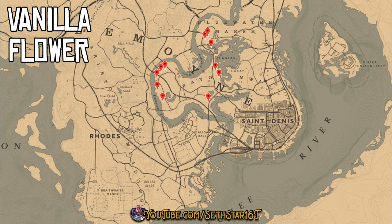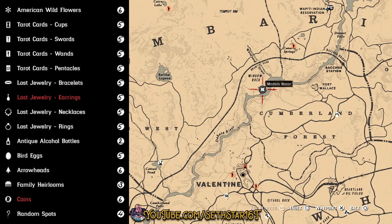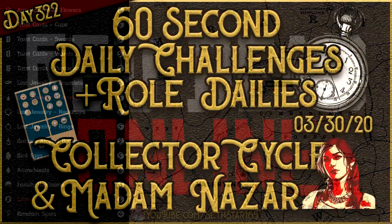Number 7: vanilla flowers picked. There are a couple nice north-to-south runs just a little further west. Here's a quick look at your level 20 roll dailies, collector cycle, and location of Madame Nazar.